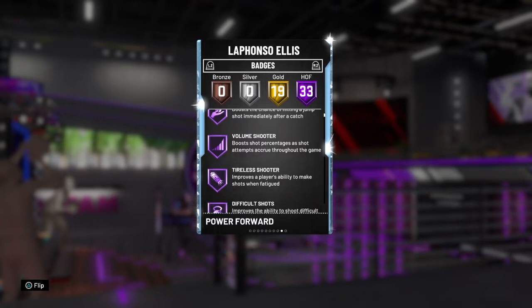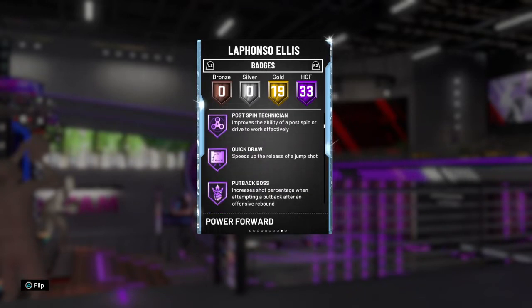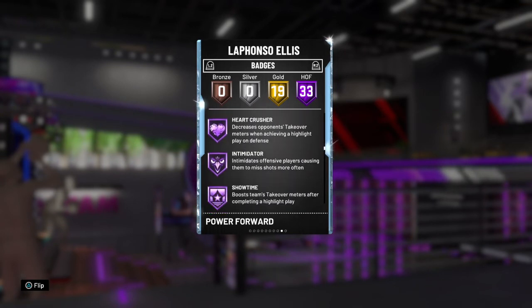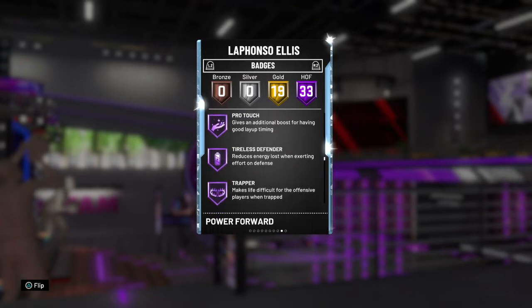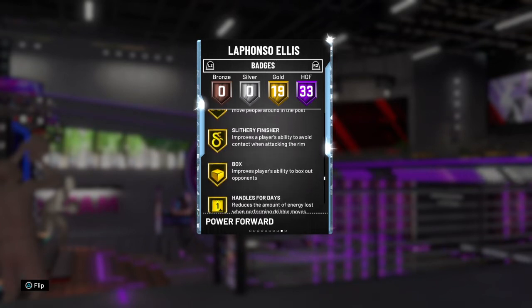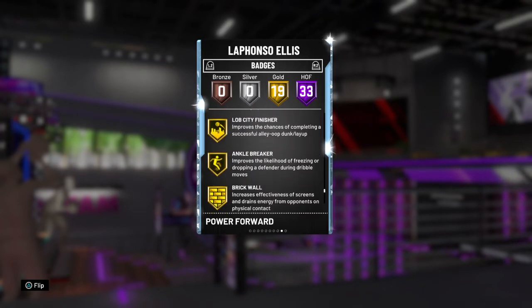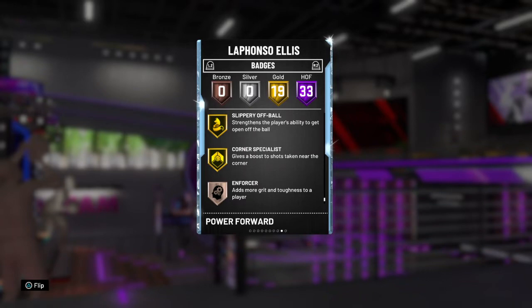Hall of fame catches, wine shooter, tyler shooter, difficult shots, range extender, acrobat, relentless finisher, post technician, quick drop, put back boss, high flyer, hot zone hunter, green machine, flexible release, tight handles, quick first step, pick dodger, chase down artist, downhill, clamps, heart crusher, intimidator, showtime, on-ball pest, rebound chaser, pogo stick, pro touch, tireless defender, dropstepper, fastbreak finisher, consistent finisher, contact finisher, fancy footwork, pick and roll wizard, giant slayer, post move lockdown, moving truck, steady finisher, box out beast, handles for days, rim protector, pick pocket, deep range deadeye, diamond lob city finisher, anchor, brick wall, hop step artist, pick and popper, super armor, corner specialist.